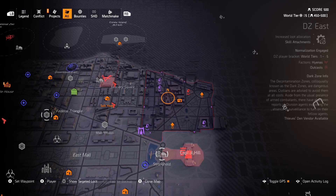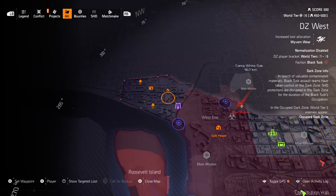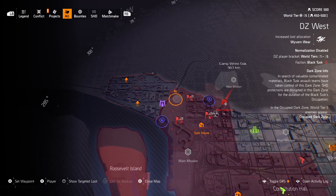Quick overview: DZ East is your Thieves Den vendor. On the right side of the screen it says Thieves Den vendor available. Looking for the occupied — it is DZ West occupied dark zone. So if the occupied moves then the Thieves Den vendor will move as well.